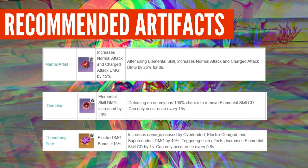For artifacts, Martial Artist: 2 pieces increases normal attack and charged attack damage by 15% — already great. 4 pieces: after using Elemental Skill, you'll summon the bird and then attack — increases normal and charged attack damage by 25% for 8 seconds. That's a really long time since the bird duration is 10 seconds. This set is especially good paired with Rust, which already gives 40% extra damage at refinement 1.